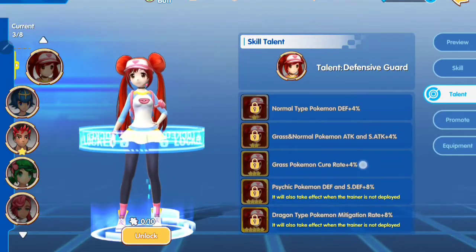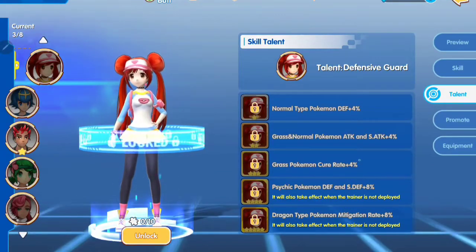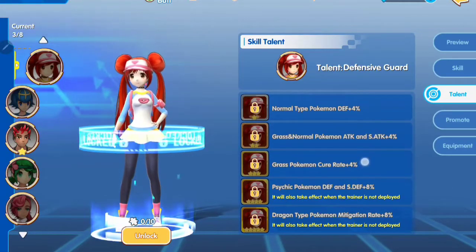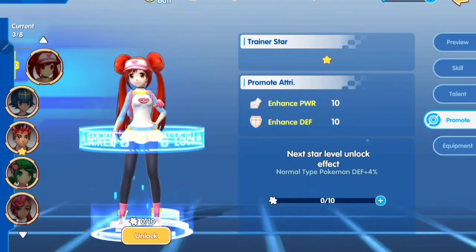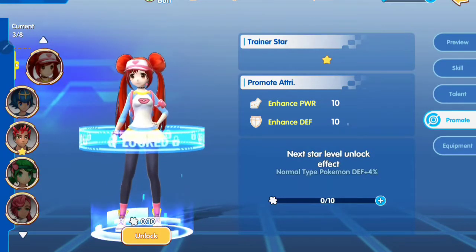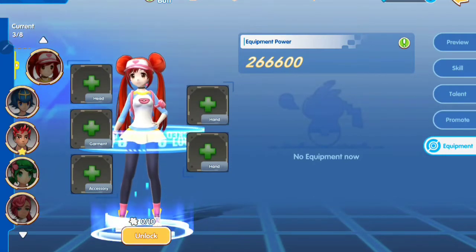Rosa may be similar to Ash in that she is not bound to one type of Pokemon only. Rosa has talent to give a buff to normal, grass, normal size, and also dragon type. However, there is no water and no fire. I cannot promote Rosa because I still haven't unlocked the trainer, and I also still don't have any Rosa equipment.